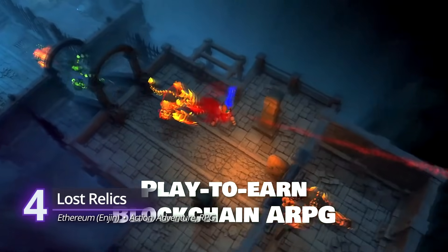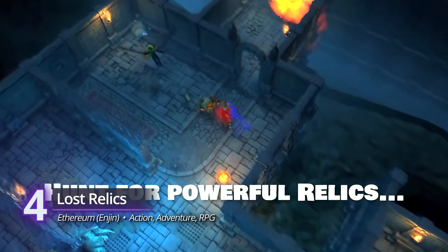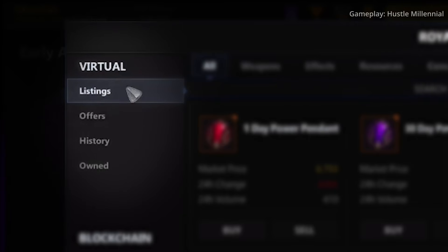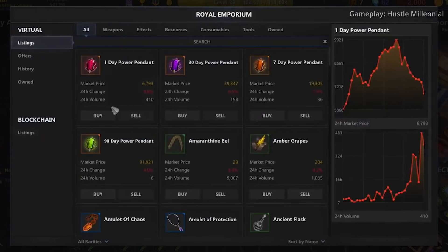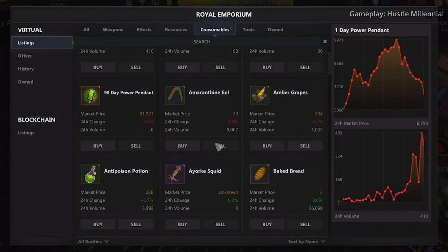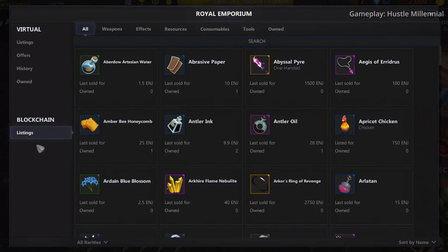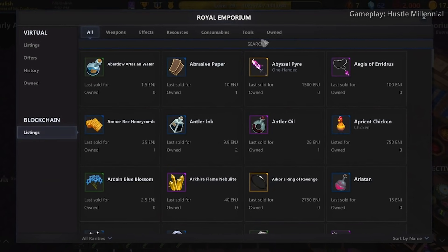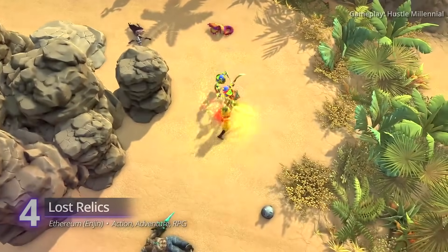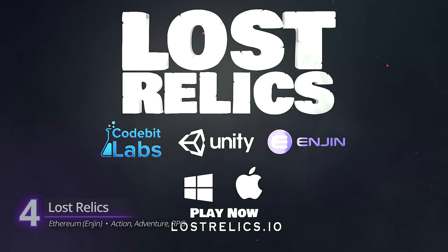Lost Relics is an ARPG following the tradition of Diablo. Complete quests, kill monsters, conquer dungeons, and collect the rarest loot. These loots come in two types: virtual and blockchain. Virtual items are weapons, armors, and accessories maintained and controlled by the game's developer. Blockchain items, on the other hand, are decentralized — you're free to use, trade, sell, transfer, and even discard them, and the developer can't do a thing about it. Lost Relics is free to play with an option for paid membership. The pre-alpha version is playable on Windows and Mac. Fair warning — player slots are limited.